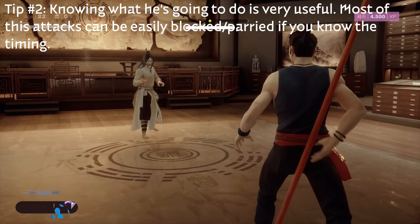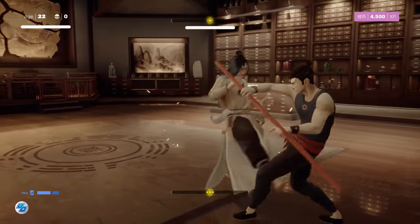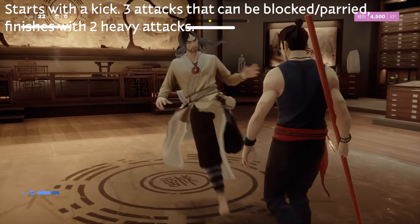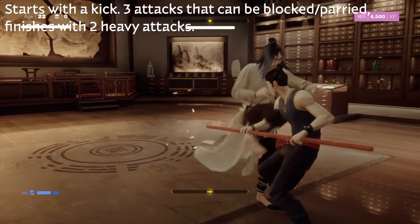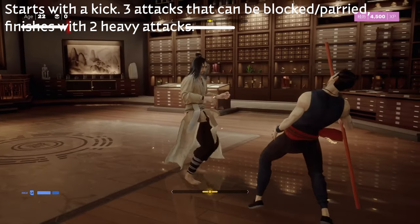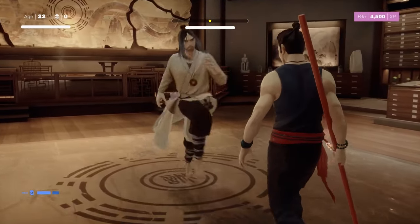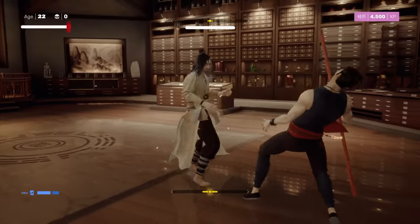Knowing what he's going to do in this fight is really useful, so we're going to go over all of his main attacks. You can block or parry most of them. So if he starts with a kick, he's going to do three attacks that can be blocked or parried, and then he finishes with two heavy attacks. You want to block these because you can't parry them. Avoiding is probably the best, because then you get your stagger meter back.